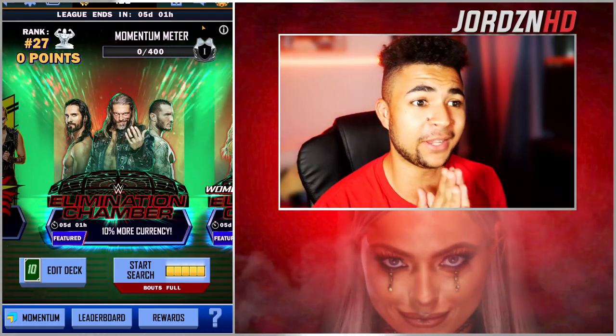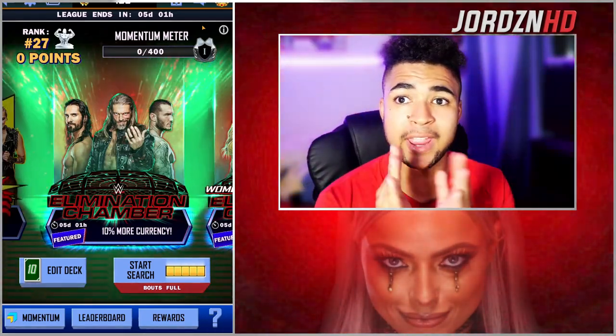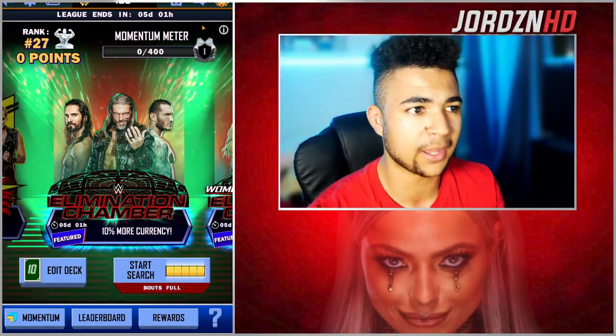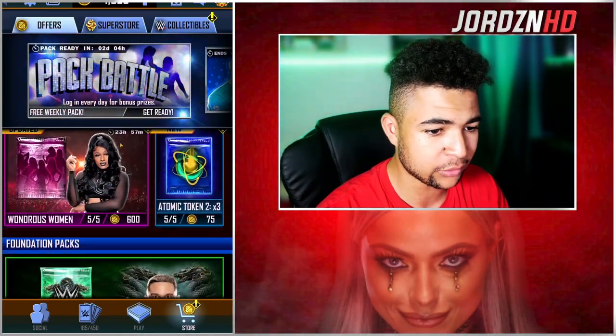Let me know if you guys are going to be wanting to get these with the Super Coins in the comments below. If any of you go for the Pro, the Discord link is in the description down below, so make sure you join that. Also going to quickly check out the store — the Five Knuckle Shuffle packs are back.